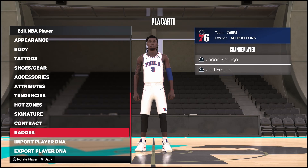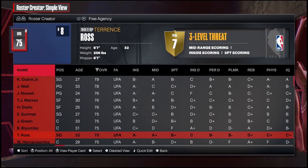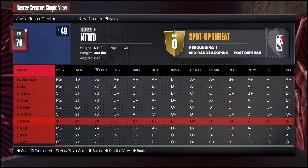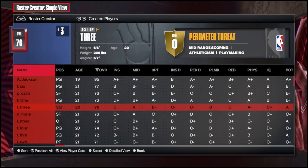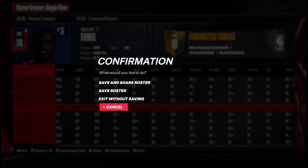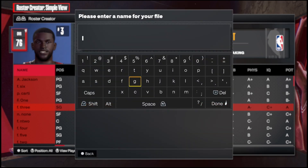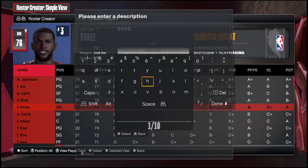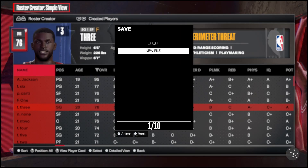Now you have your player — for our video we have Cardi with all the badges and everything we picked for them. That's the fastest way to do it. There's another way where you scroll over to Created Players, but then you have to copy them to a team and delete someone since a team can only have 15 players — it's too much hassle. Just do what I showed you. Save your roster under whatever name you want.